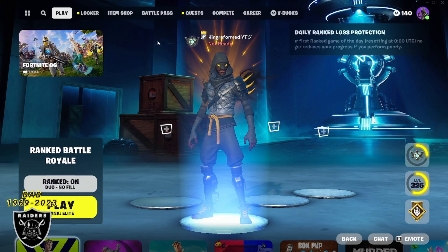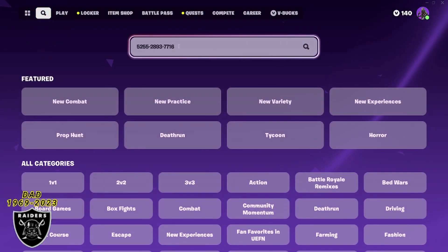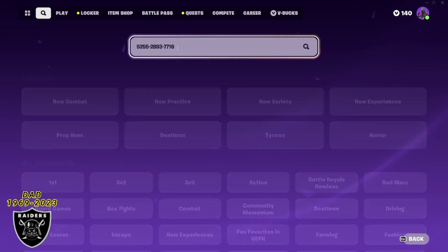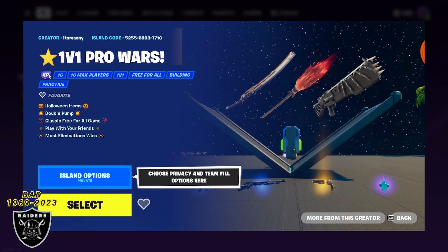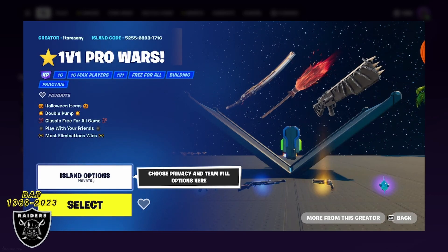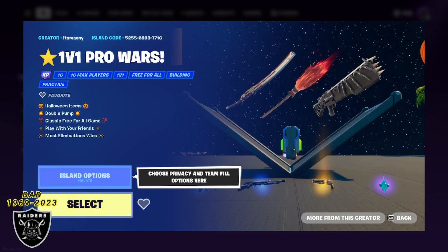With that out of the way, open your game library and type in the code that you see here: 5255 2893 7716. Press enter and you should be able to see the 1v1 pro wars. Make sure you see the purple XP sticker and that you are set to a private game — both of those are good so we can jump right in.